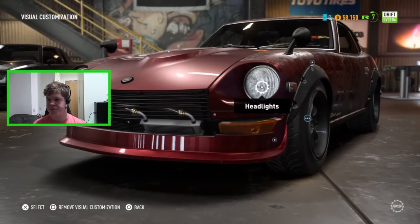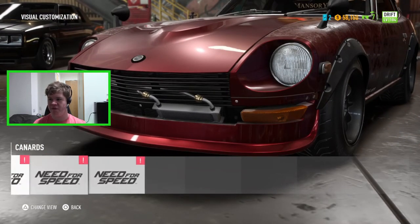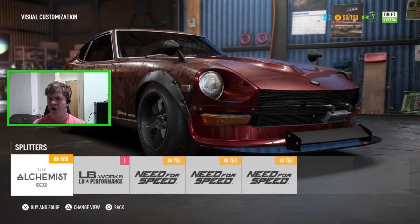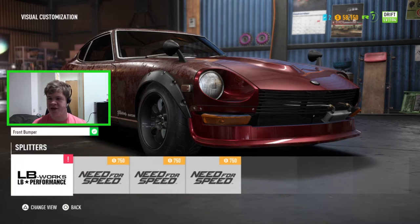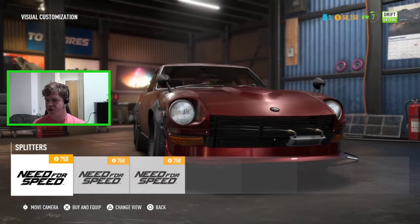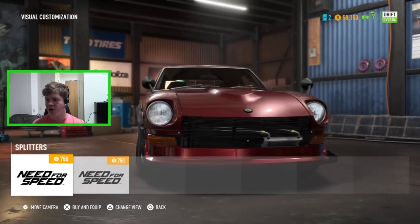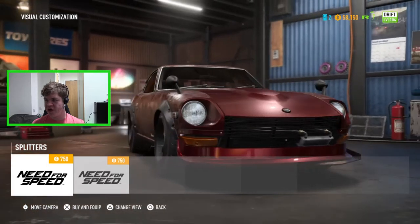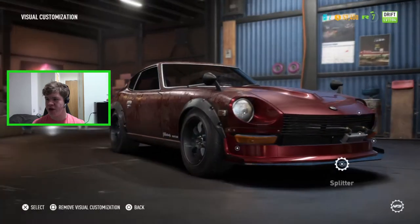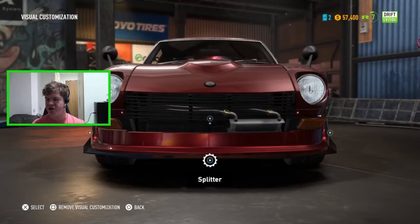The canards we can't apply because they interfere with the front bumper, but I'm fine with that. For the front splitter, the Alchemist one is also blocked by the front bumper. We have a nice simple splitter and another one that fits quite nicely with the car — I'm going to go for this one. It has little fins up the side that look really cool.